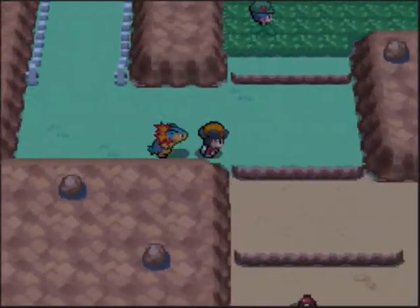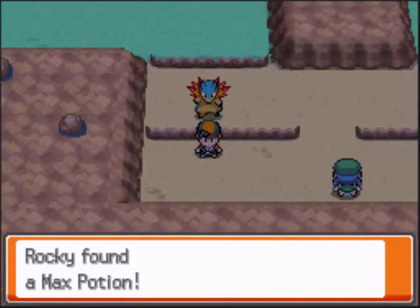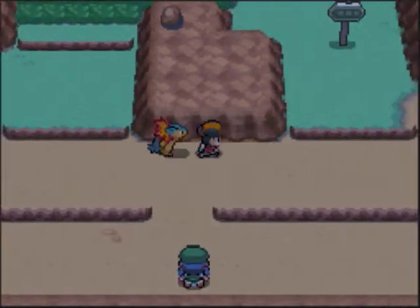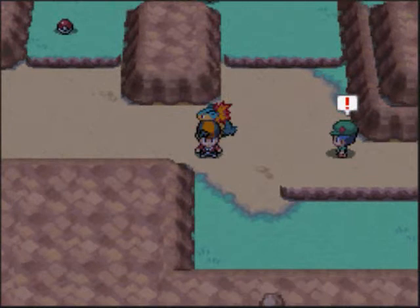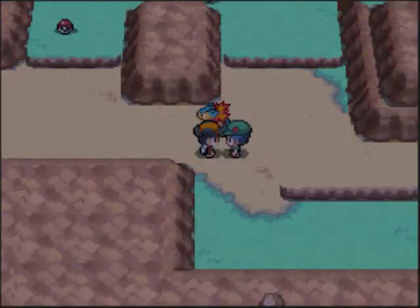There's no more tree that you have to cut down like in the older generations of the game. Here's a max potion, a very helpful item. I'm gonna try to skip through as many trainers as I can because I really don't wanna battle them this episode.